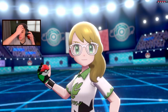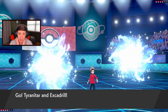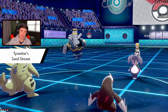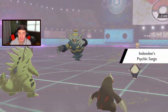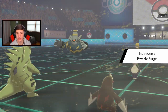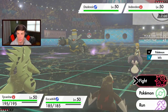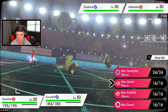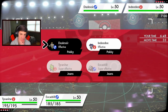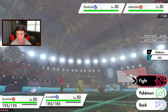He's leading Indeedee and Dusknoir — okay, no Incineroar lead, I'm cool with it. I think I drop a Rock Slide here and Dynamax Excadrill. I have to potentially see a swap — maybe Dusknoir into Incineroar. Dusknoir has frisk — good to know. This thing does not have Levitate so it's safe to go into Max Quake to boost our special defense. Let's get rolling.